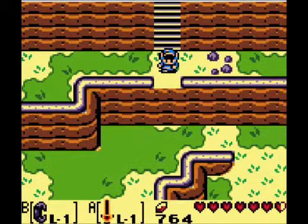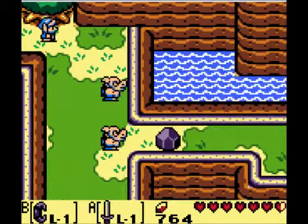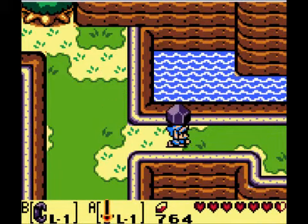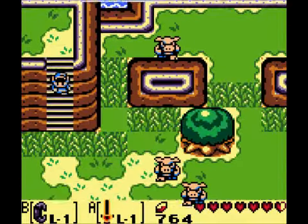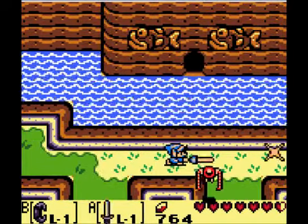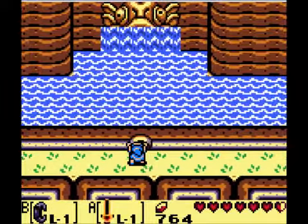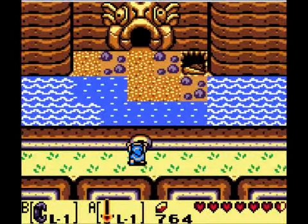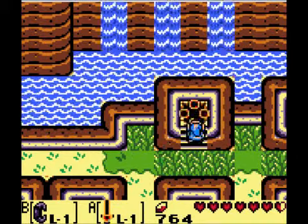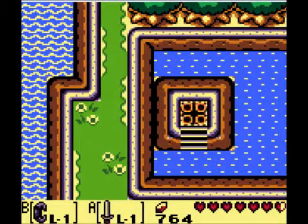Next we'll go ahead and walk down these steps and then we'll walk right and walk right again. We can pick this up, walk down here. The tactite is at the key. Down there is where our fourth dungeon will be, but we have to get around to get to it. From here we'll kill this tactite and activate this warp point — so now we have three warp points, and I believe there's one more in this game somewhere.